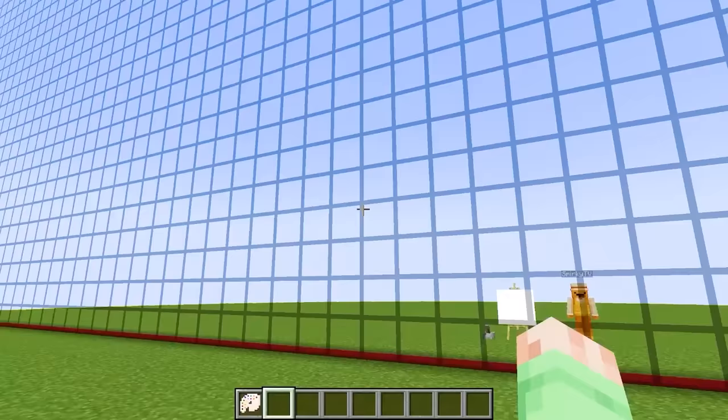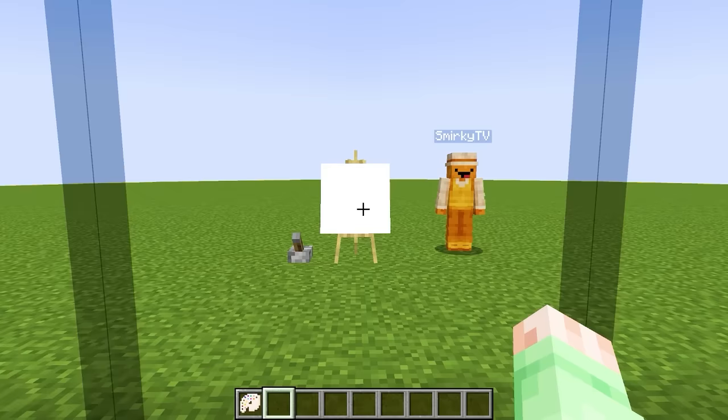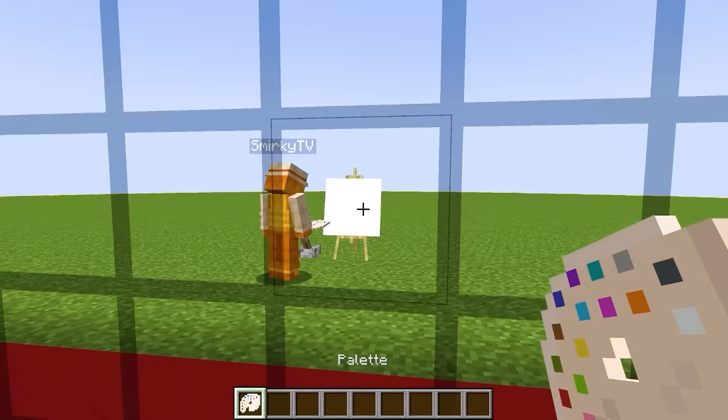Now that the battle has officially begun, I think we should start off by cheating with this massive one-way glass wall. This way, I'll be able to see whatever mob Smurky draws on his canvas, and then draw an even better mob than what he has.